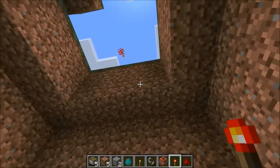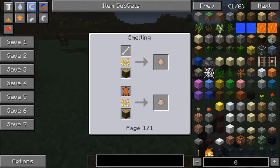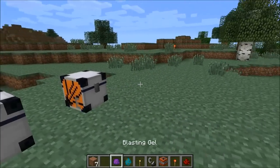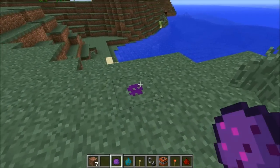The next item is the blasting gel. The recipe is gunpowder, redstone, and this item here. To make it you need to smelt bones or leather. This item is pretty cool — it makes a hole directly underneath you. It's not really an explosion. It works like redstone, so I put it down right there and if I power it, it'll make a hole directly underneath.